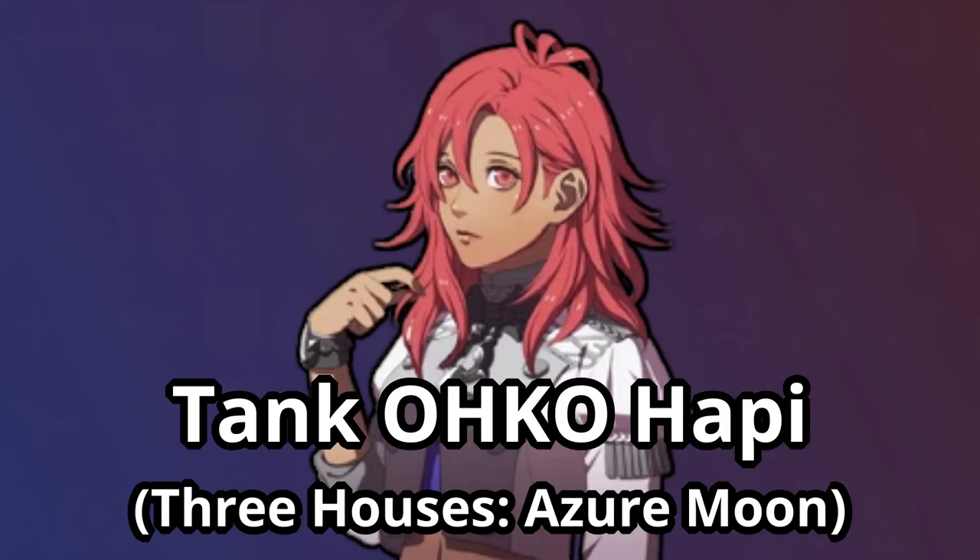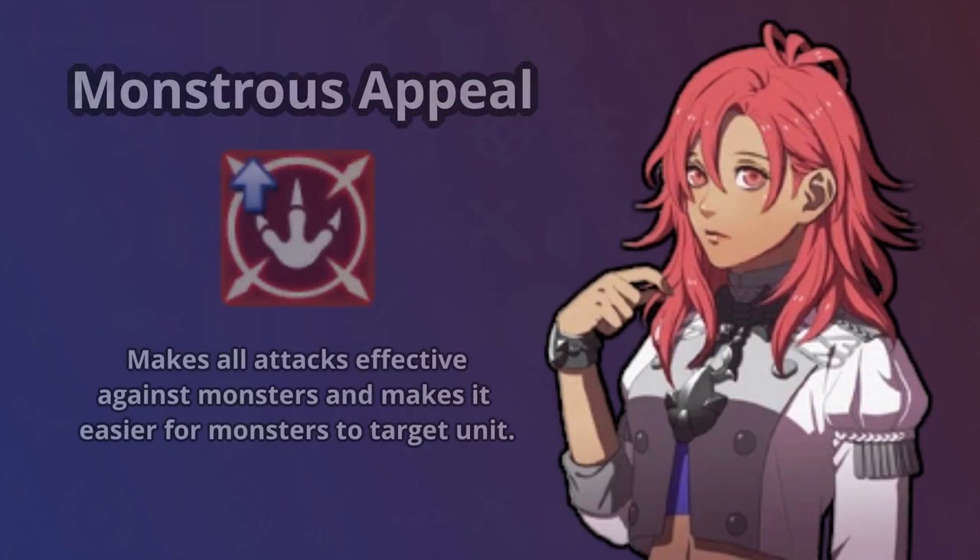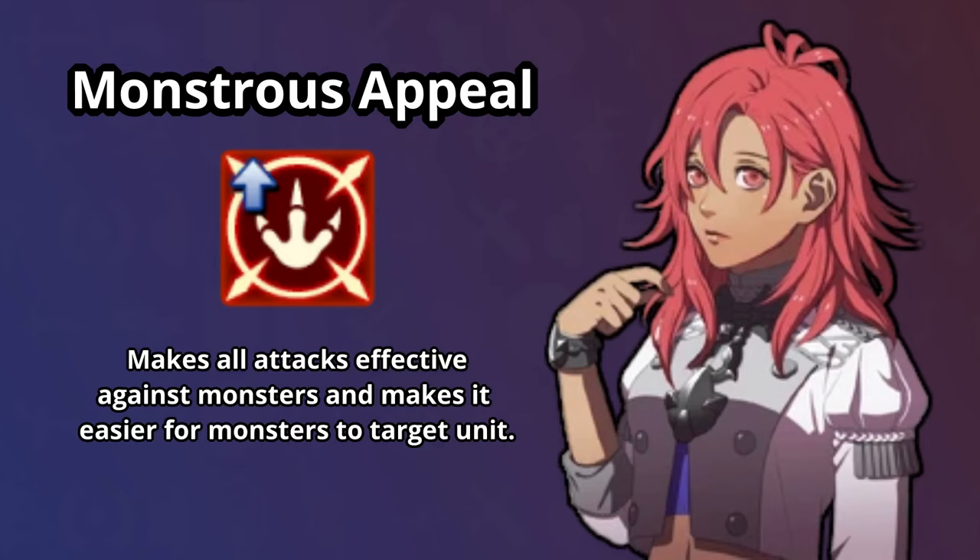Next up we have Tank OKO Hapi from Three Houses. While a lot of the Three Houses cast struggles to truly stand out in the face of the free reclassing system, Hapi opens up some unique strategies thanks to her personal skill, Monstrous Appeal. This gives her the benefit of constant monster effectivity at the cost of always being targeted by monsters, who would destroy her in her standard mage path.